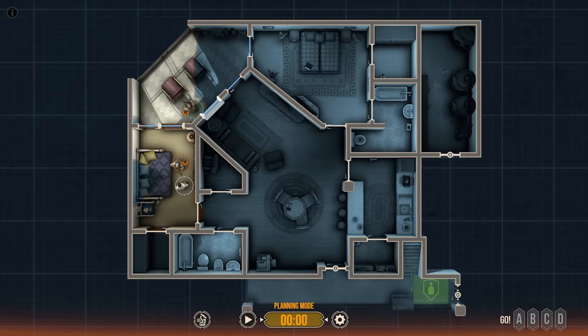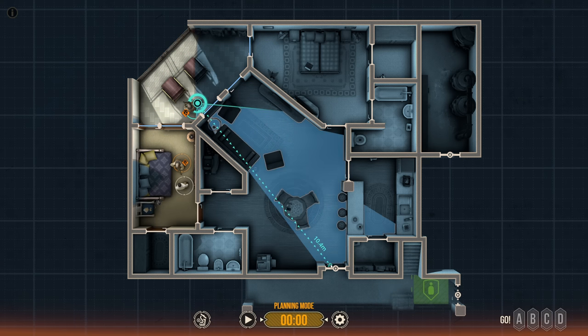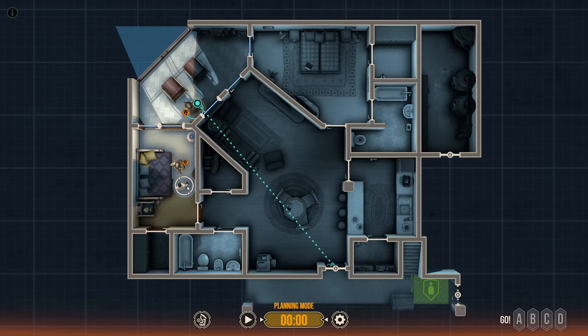These are glass doors up here, so I'm able to rapidly reposition and immediately get eyes on that door. I've told everyone to be quiet for now. I'm going to have this VIP barricade himself in this room, open this door up, and give myself some cover while we wait for this thing to go down. I'm going to have this VIP run, and you run as well.